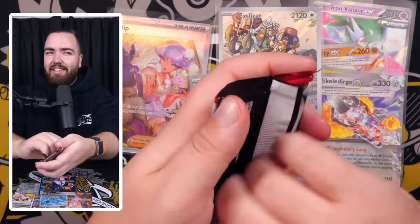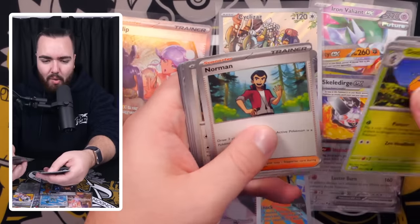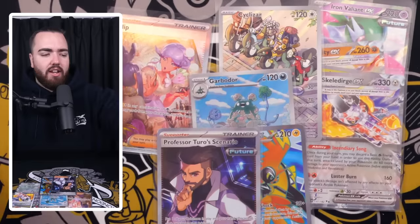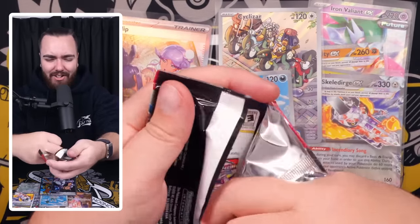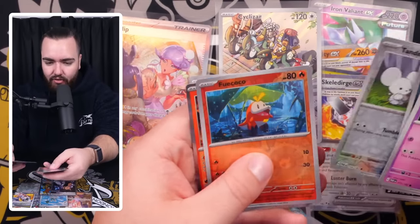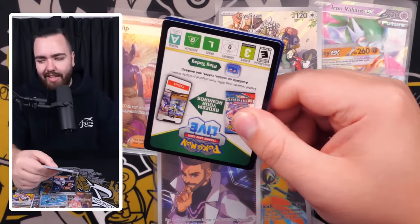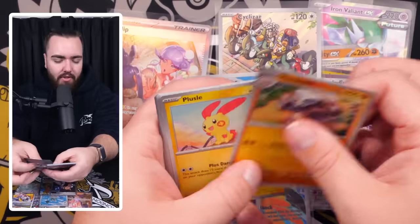We've got Masquerain, Gible, Toadscool and a Skeledirge EX. That is a really cool EX — maybe my favorite Tera EX from this set. Very, very nice. Skeldirge! I like Skeledirge. Keeping it moving — we've got Lycanroc, Wimpod, Norman. Big up Norman — absolute legend. Mantyke, Iron Jugulis. What a name for a Pokemon — that is really badass. We've got Purrloin, Rika, Mineshao, Gorice, Fuecoco, and an Iron Moth. Iron Moth is really good in VGC — competitive gameplay in Scarlet and Violet.